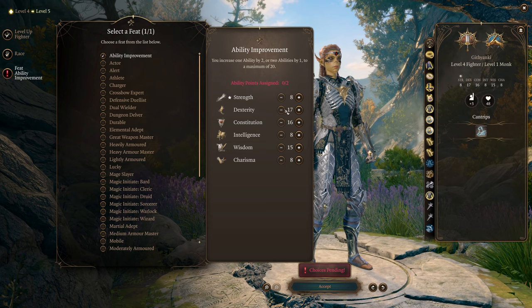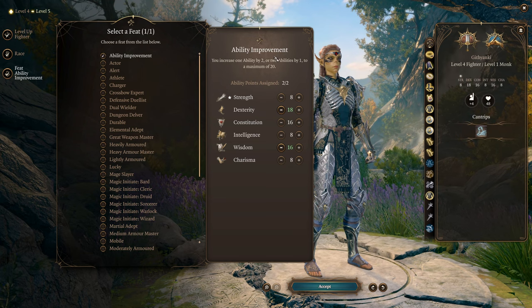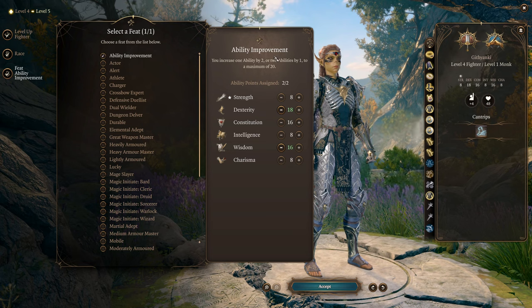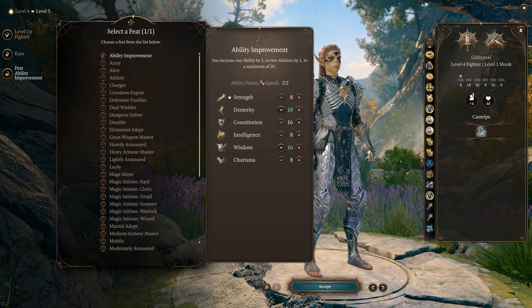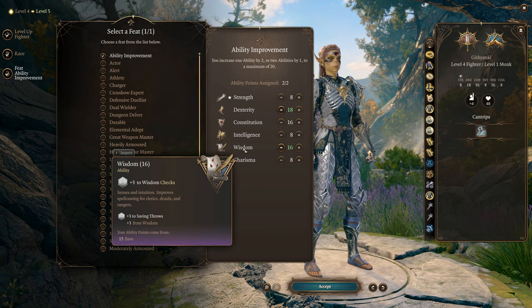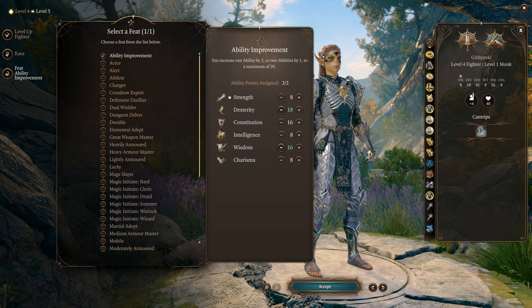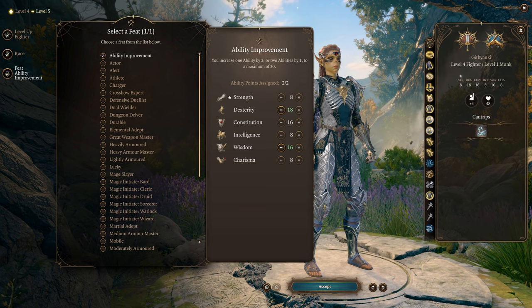At Fighter level four we get a feat and we're going to use it to even out these greedy ability scores, getting up to 18 dexterity and 16 wisdom. This gives us really excellent wisdom saves, which is great for a character like this. It will also mean we have a really high unarmored AC if that's something we want — 17 AC without wearing armor is really high and will be competitive with a lot of characters in armor at this stage, though it depends on what specific pieces of armor you've found.